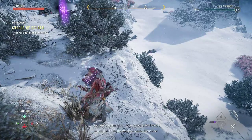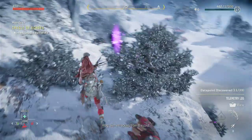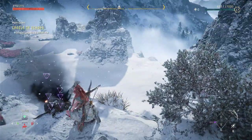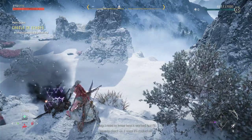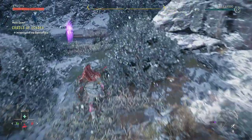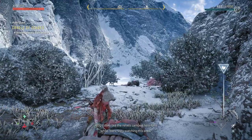An Oseram with a focus. Looks like he was sending data on the weapons somewhere else. His skin's cracking from the cold. Our weapon's still hot — I need to know how it worked, but I'll have to check on it once it's cooled off. Looks like the rebels camped here for a while. Are they watching this area?